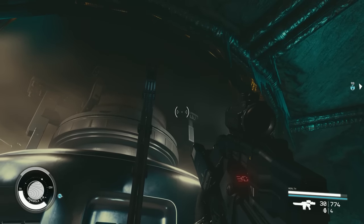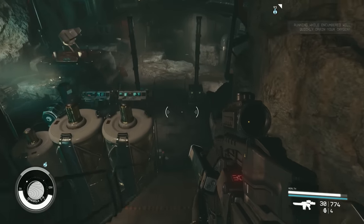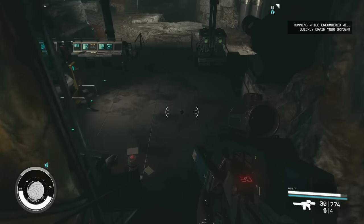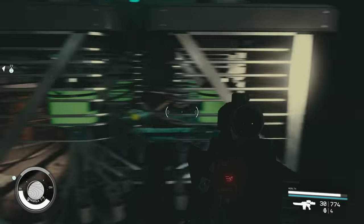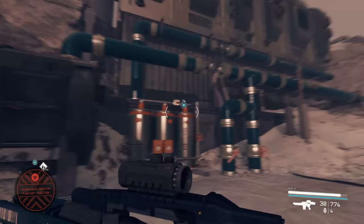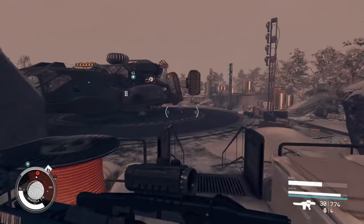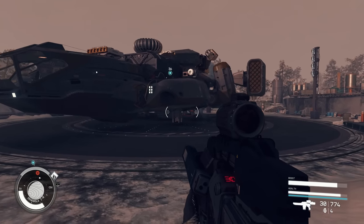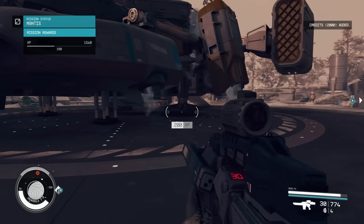We have to loot absolutely everything else too because there are lots of crates nearby. I'm encumbered — it's fine, oxygen will slowly go down. Let's get over here and check out this new free ship. We hit the button and there she goes to the surface. There's an elevator that takes us right to the top — how nice! There it is, not a bad looking ship at all.